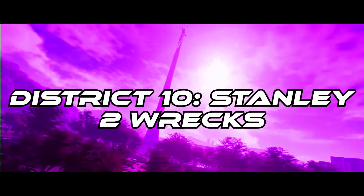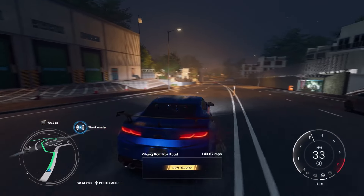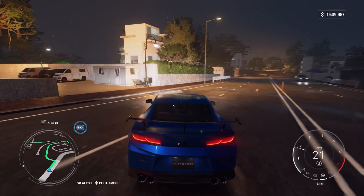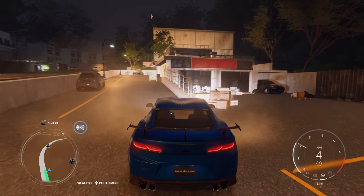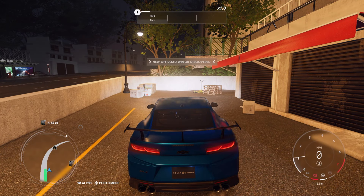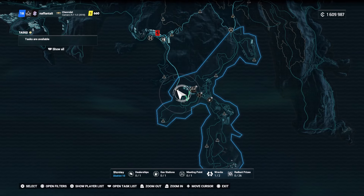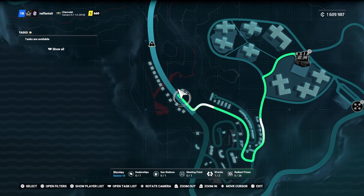District 10 is Stanley. There are two wrecks once again to collect here, one of each. The first one is super simple — you'll see the ping off the main road heading into Stanley. You're going to look for this sort of parking area and the wreck itself is going to be directly behind you at the end towards these garages. That is your secret off-road car in Stanley. On the map, Stanley is a pretty big area and it's towards the very left hand side, just off the main road into Stanley itself.